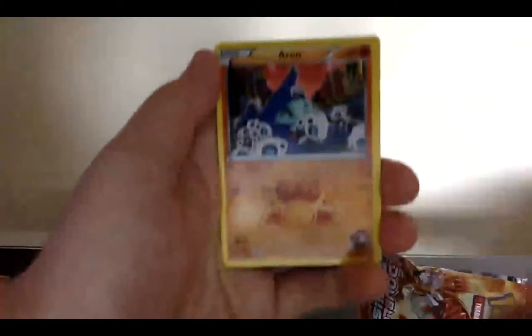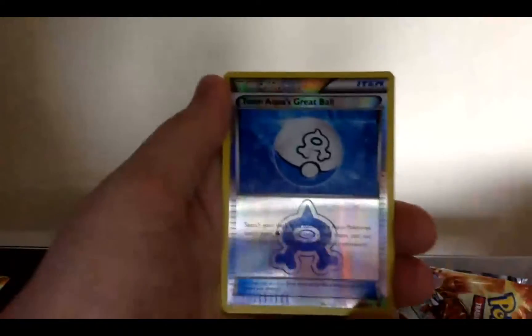The set is so small that I would have thought I'd be able to pull one of those EXes. I'd love to get both of those EXes, but yeah — Team Magma Secret Base, Magma Pointer, Aron, Baltoy, Numel, Team Aqua's Great Ball, and a holo Wailrain as the rare. Not looking good man, not looking good.